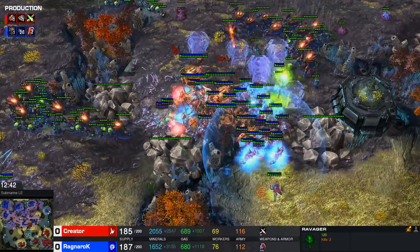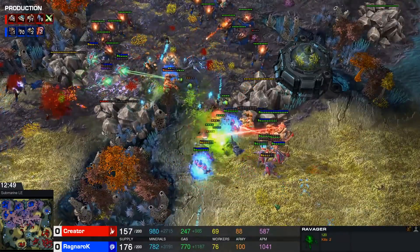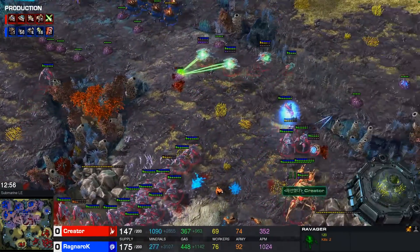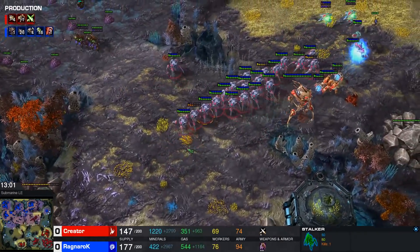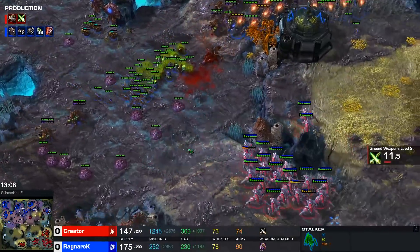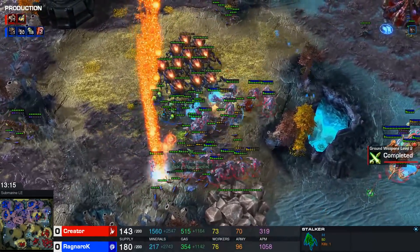Interesting engagement here from Ragnarok — they're all coming from two angles. There's no Forcefields anymore, so these Banelings are going to roll in. Blink forward by Creator. This is a bad fight for Creator — very, very bad fight. There's still some army on the left side, but Creator with such a big maxed army needed a lot of time to prepare for this fight. Basically his entire game was set up for this, then he kind of botches the fight. The Forcefields were a little haphazardly thrown down — some weird blink forwards as well. These Stalkers are going to make it out though — there we go.